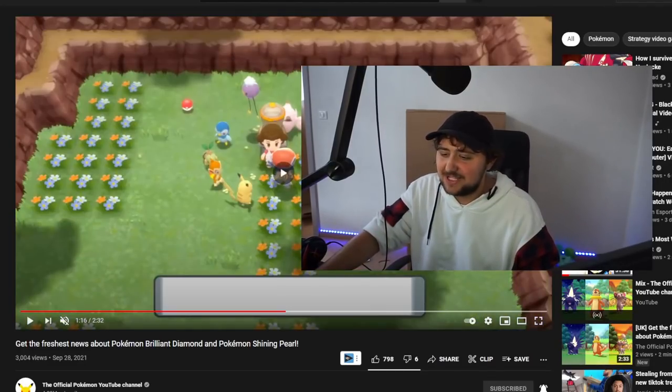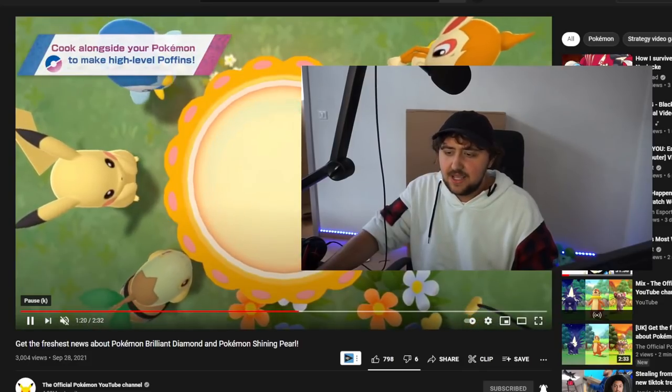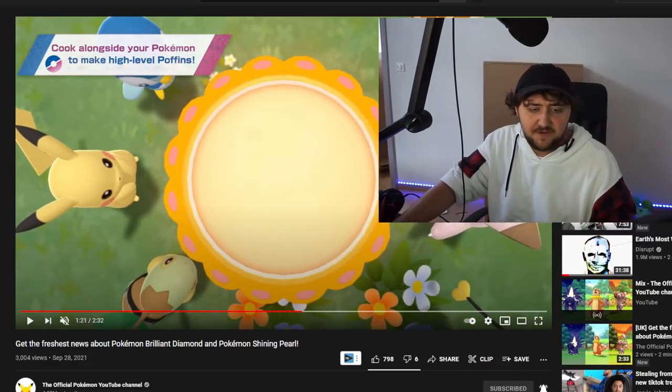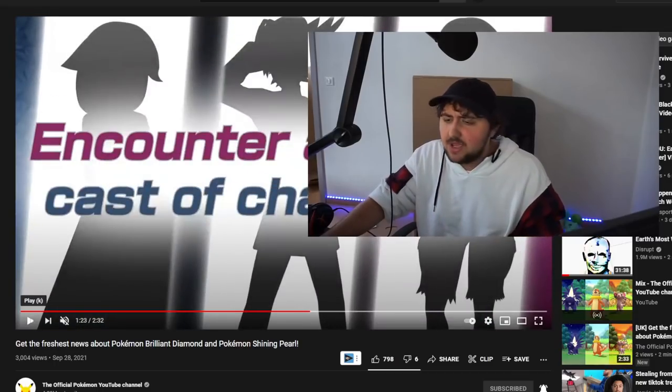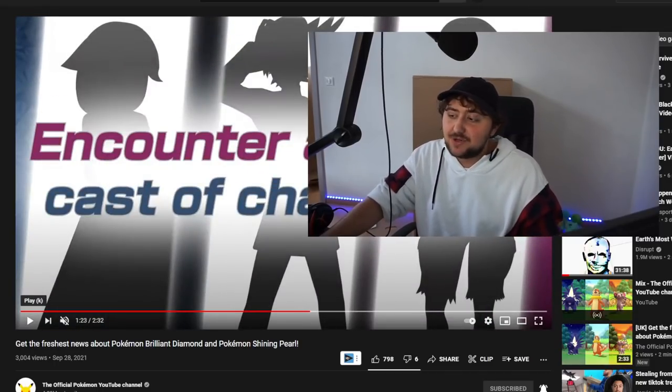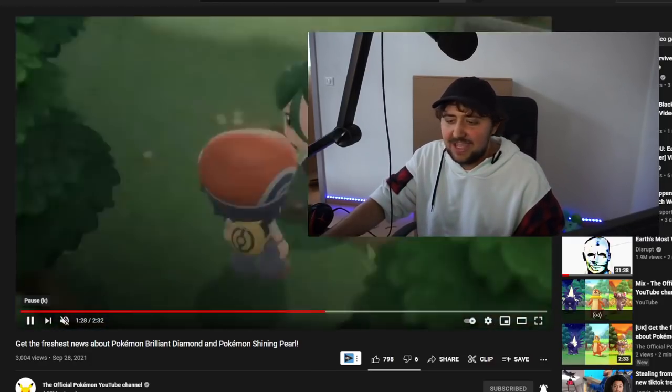This is a fantastic trailer — it just makes me happy to go back. You can cook berries and turn them into Puffins. You can cook alongside your pokemon to make high-level Puffins, so if you want the best quality ones — the crème de la crème — you gotta do it. Now we get to see what the characters look like properly within the game.